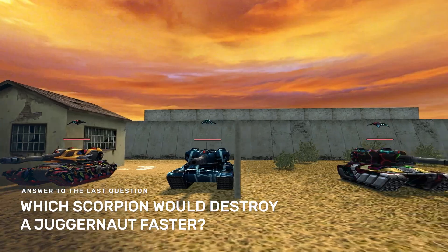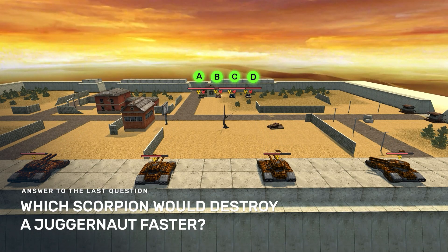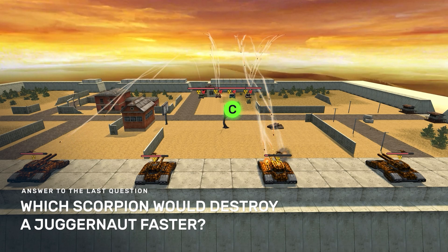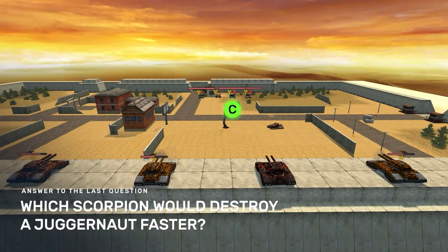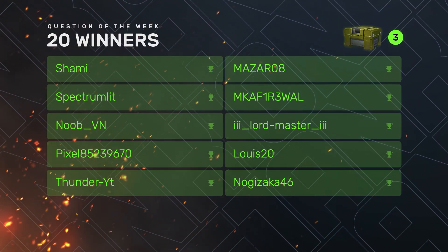Last time you had to guess which Scorpion would destroy a Juggernaut faster. The correct answer is C. Congratulations to the winners! And here's the next question.